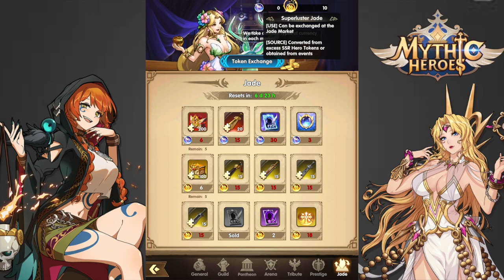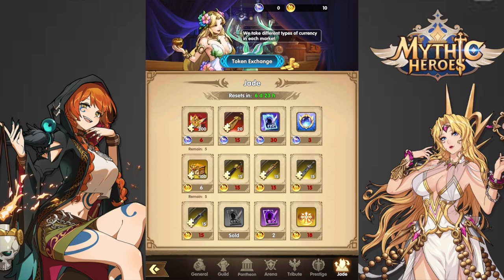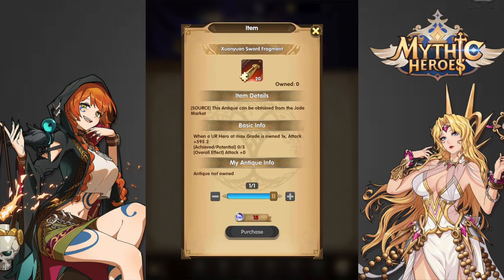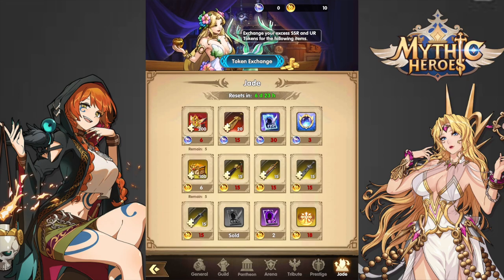That covers it for the Super Luster Jade. For the Ultra Luster Jade, once you get enough to buy the UR Voucher, you could definitely buy that, and maybe the Infinity Soul Seal as well. I'm not a big fan of the Sword Fragments here, as you'd need 80 total Fragments for one copy of this Antique — pretty expensive. Celestial Treasure Fragments are also pretty RNG, and if you're a Whale you already have decent income through the Heavenly Gift. That pretty much covers it for this Shop Guide — I hope it helps, and I'll catch you guys in the next one.